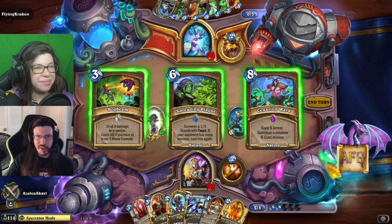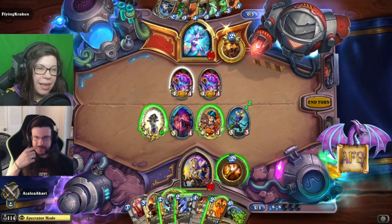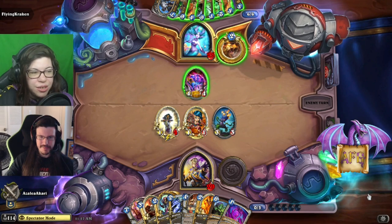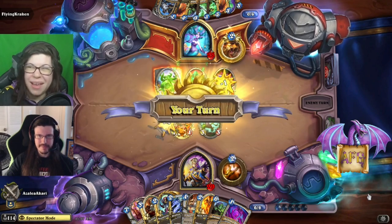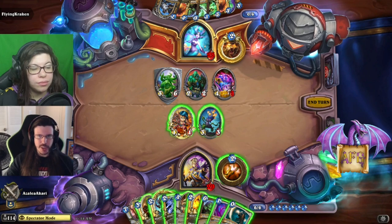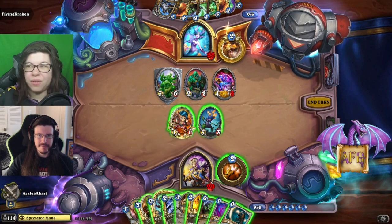Azalea uses Glimmer Root to see options — Spreading Plague, Bog Beam, and Gnomeferatu Ward. It is an open list so it's easier to guess when you know what wasn't run. Interestingly, these Arcane Tyrants — priest has historically had a difficult time removing minions with four attack, and Shadow Word Pain doesn't do anything against those Arcane Tyrants. Shadow Word Pain does do a great job against the Jade Behemoth though, which may have been the reason for picking it early on. Azalea can essentially clear up this board, still waiting on Raza.